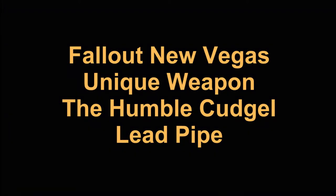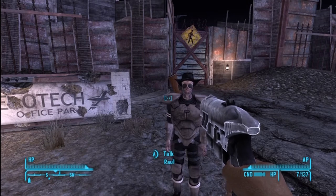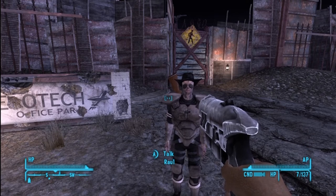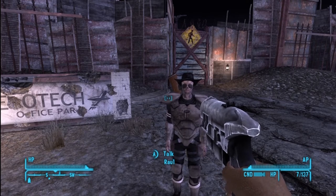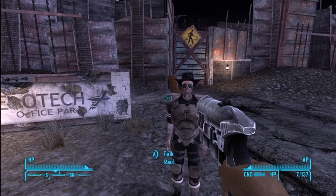Fallout New Vegas doing the unique lead pipe. This weapon is down in the sewer systems and we're going to start off at the Aerotech office parkway. We're going to enter the east central sewers. There's a manhole right outside here. We'll get a quick look at the map here in a second.